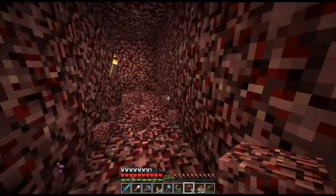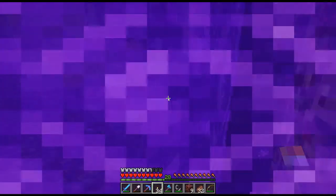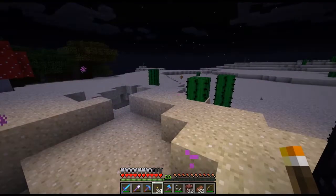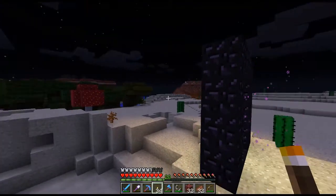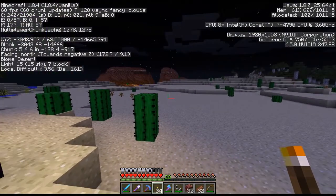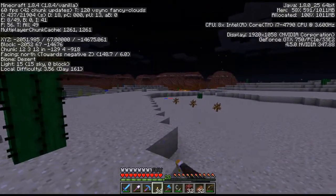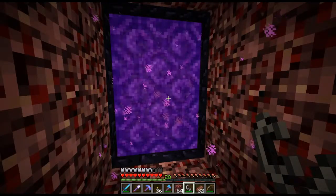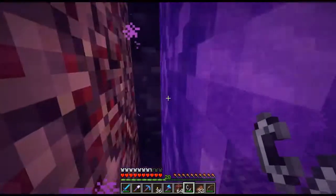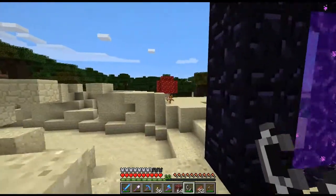I'll be right back — I've tunneled a bit farther and hopefully this will be it. Cross our fingers again — mesa biome on the other side, otherwise it's just going to hook up to the other portal. Oh no, we are in a desert biome now. I see Mesa! Which way? More negative X and more Z, and we'll be in the Mesa. I tunneled a bit farther — and it linked up with the other portal.